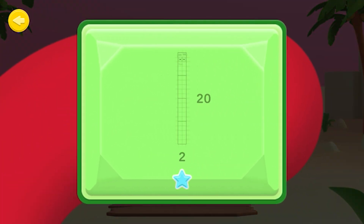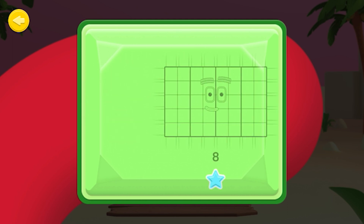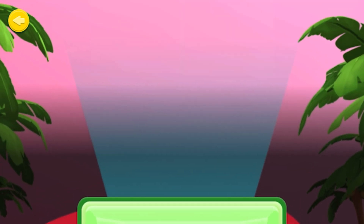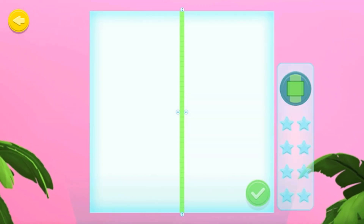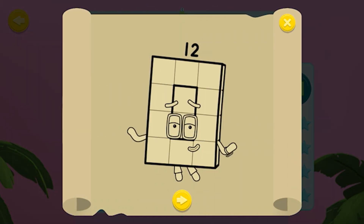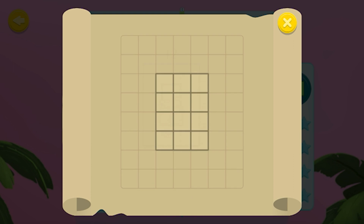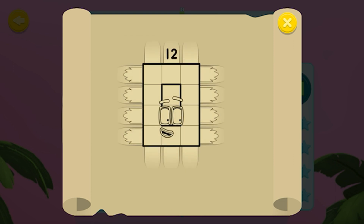Shipmate, in this game there are eight arrays to make. When you correctly make an array, a star will light up. Tap the watch button to discover all the arrays you can make. Stretch the blocks to make the different arrays. Tap the tick button when you've made a new rectangle.